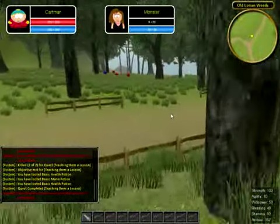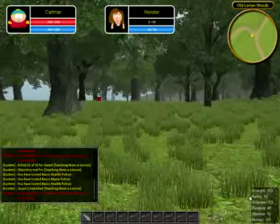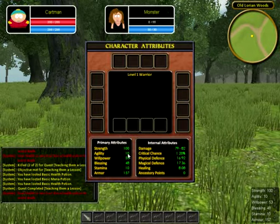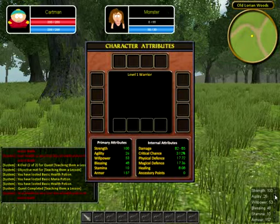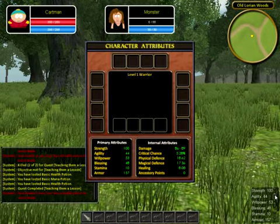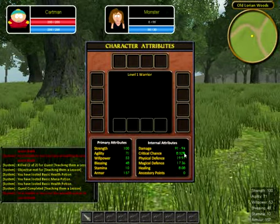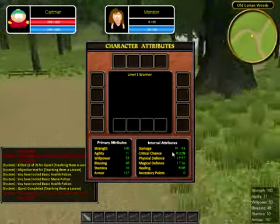Health is now increasing by a lot more than before — it was increasing five health per second, now it's much higher. Agility — since I'm not a hunter it won't reflect a lot of stats. It does increase damage a little since I'm a melee class, but if you're a hunter the damage will increase by a lot.